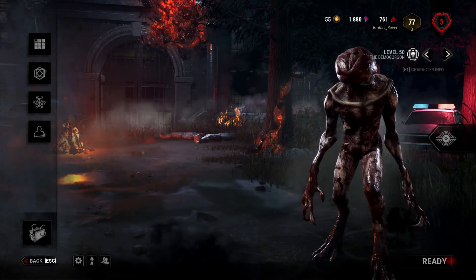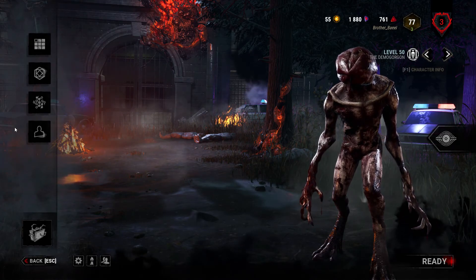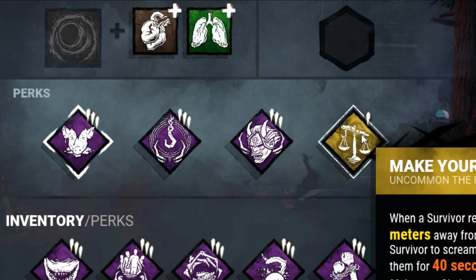Hello everybody, this is Bale. Welcome back to the channel. Today I'm going to be showing you guys a Demogorgon build that I developed a few days ago. It involves running the perks Furtive Chase, Nemesis, and Make Your Choice.